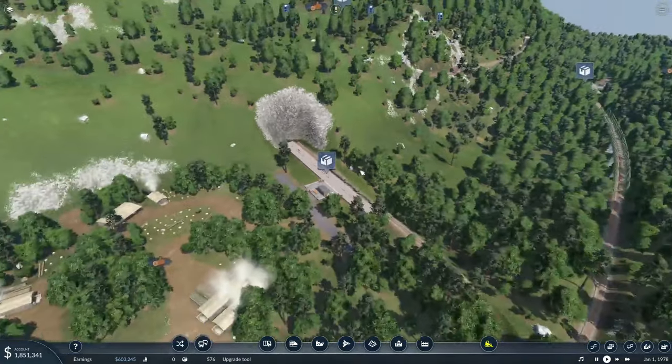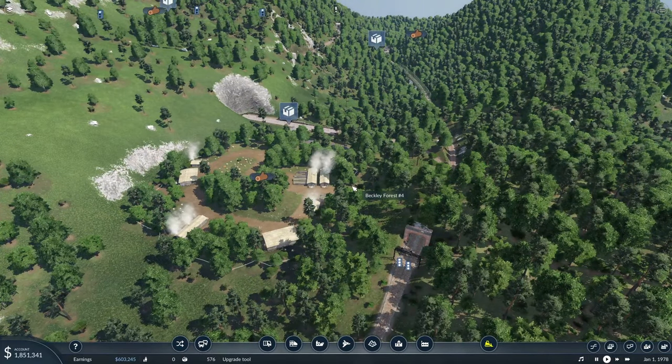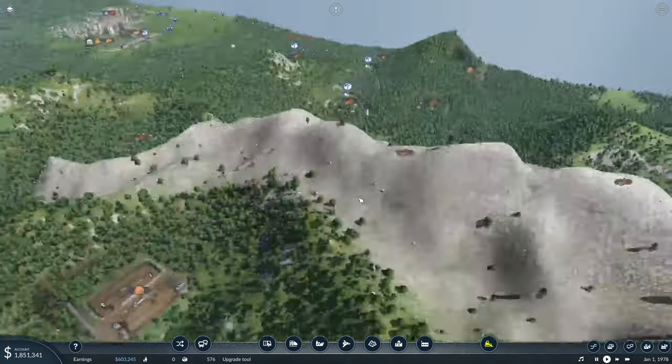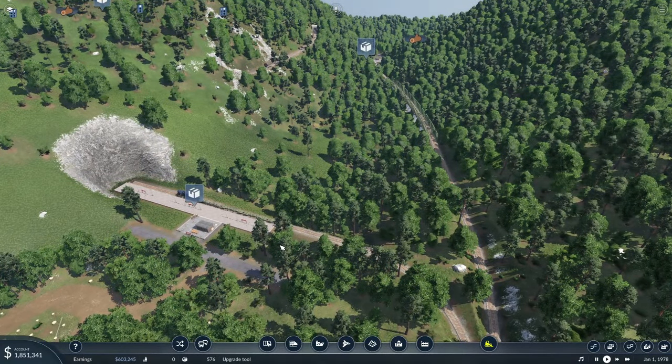Well, that's gonna do it for this episode of the B&O Mountain Division. This is looking actually pretty darn amazing. Hey, make sure you like, comment, subscribe and all that, and we'll be back next time. In the next episode we will be taking the line from Beckley over to Charleston, so then we have something to do with the lumber. That's gonna do it for this episode — appreciate you hanging out, thank you so much, make sure you like, comment, subscribe, and until the next time, take care!